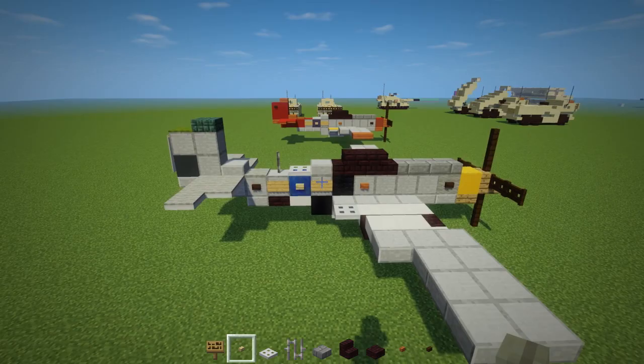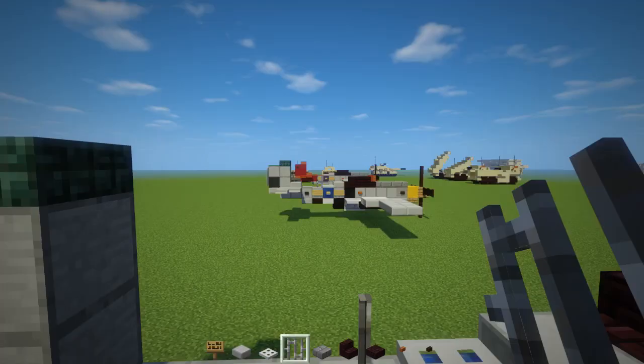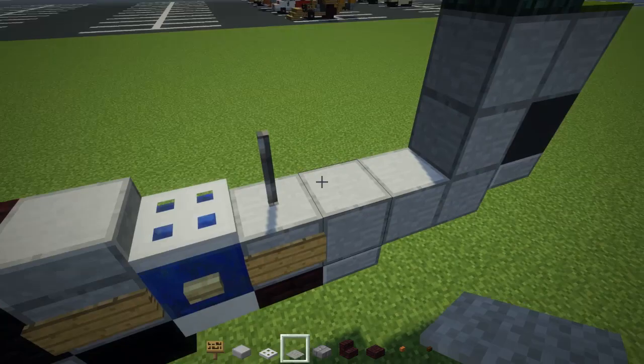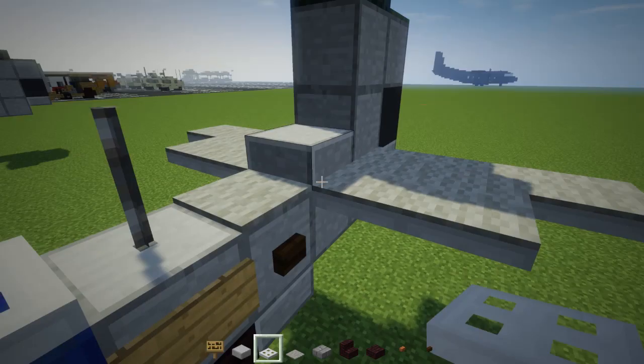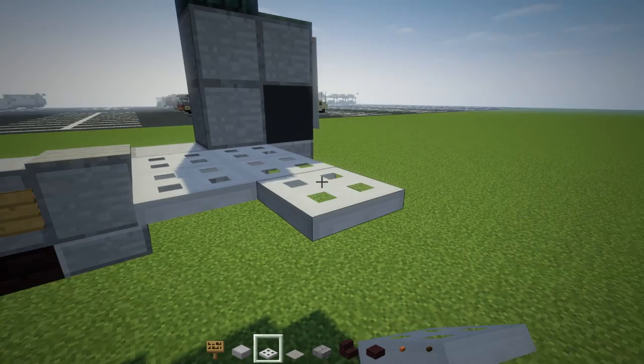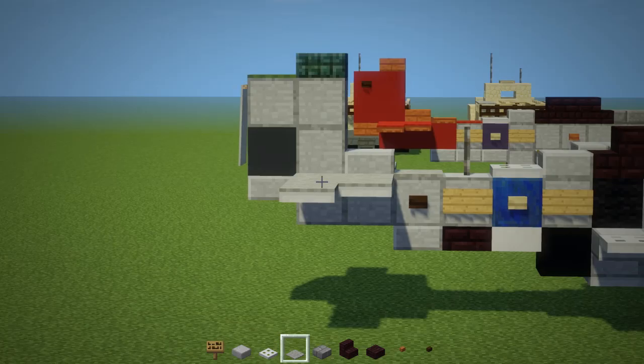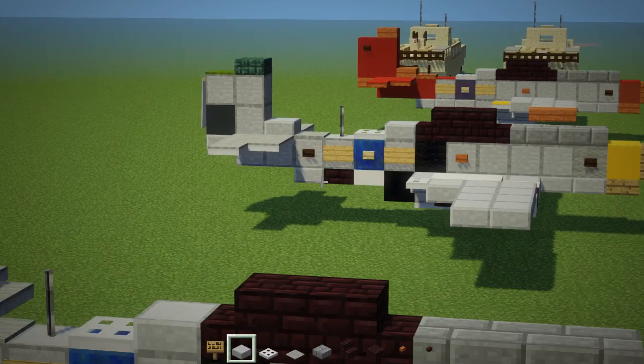There is a birch button in the middle of that. Then we're going to take a stone slab and add it in the back of the cockpit, an iron trapdoor, then there is an iron bar, and a gray carpet like so. Now we need to make the stabilizer — it kind of looks like a thumbs up shape, which you should thumbs up this video. We're going to fill that in with gray carpet, add a stone slab right over there, and there is also a dark oak wood button in the back.